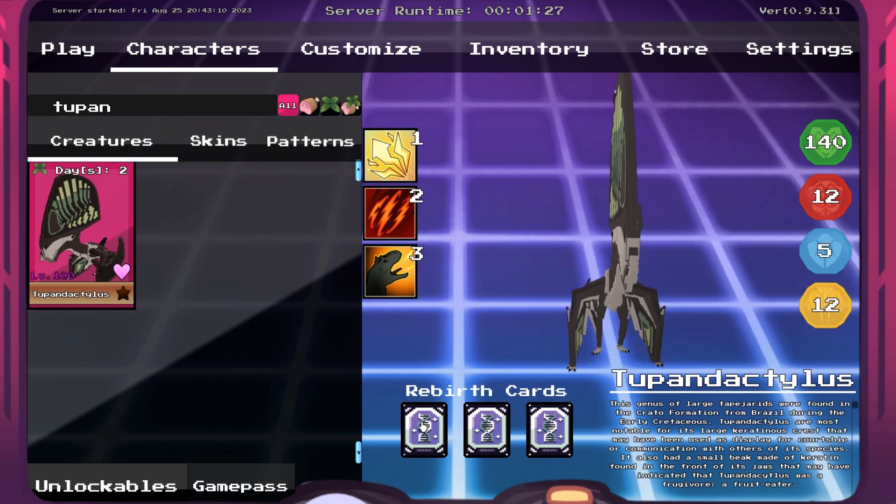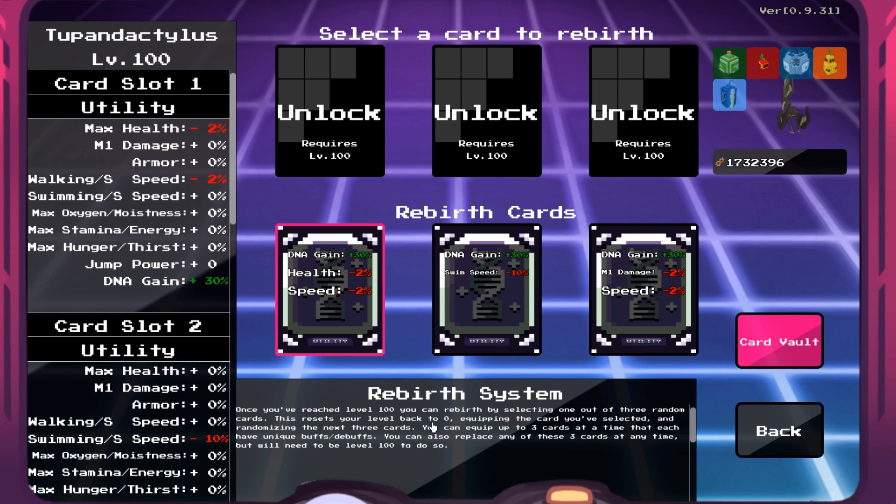Now you want to go to Rebirth Cards and continuously roll until you get 30% DNA gain cards across all three, meaning you'll have a 90% DNA gain. You can get 20% cards — those are still very good — but the icing on the cake is 30% across all three. It works extremely well.